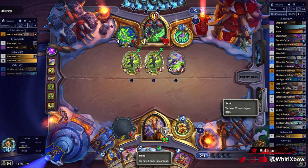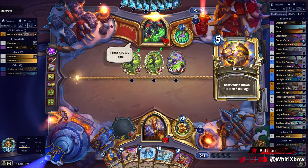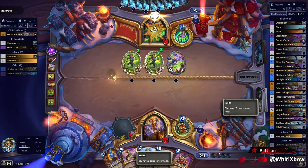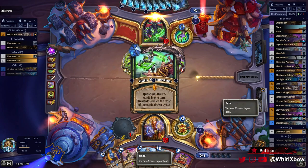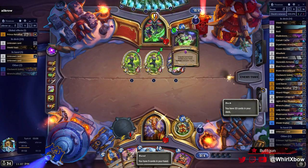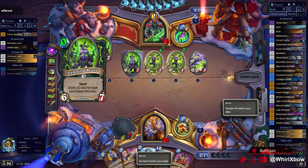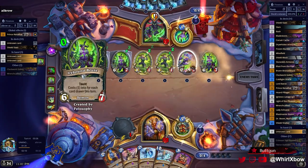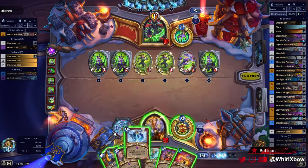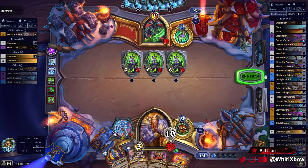I'll poke the 2/1 so he can't easily trade into the Stone Kin. The fact that he actually attacked me is not something I expected. I did not expect to be able to complete the second part of the quest this turn but I guess he enabled it. Well, that fucking sucks. One mana off feels really bad — the fact that I'm one mana off being able to go Bladestorm here as well. Bladestorm would have been so good.